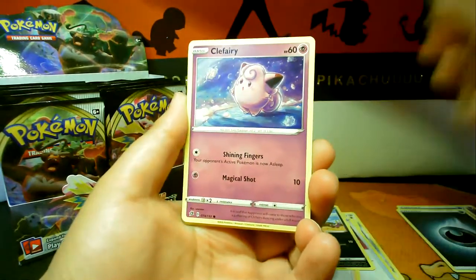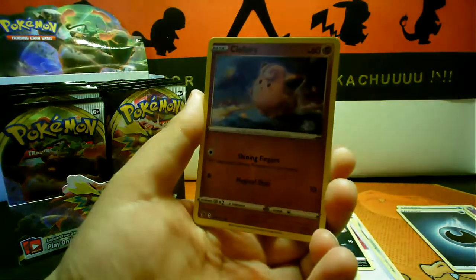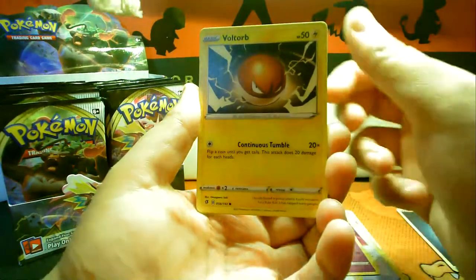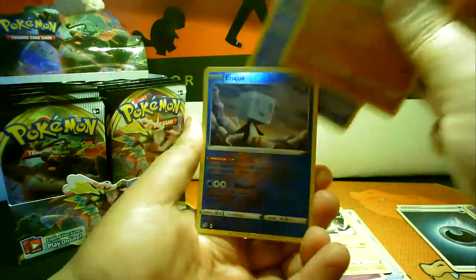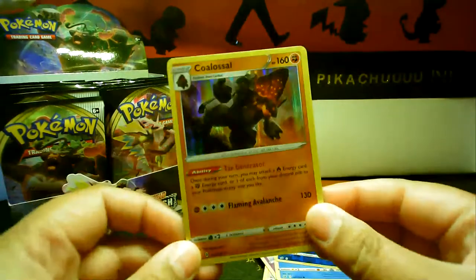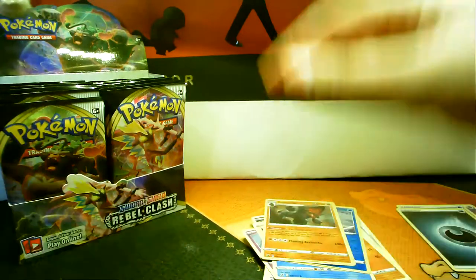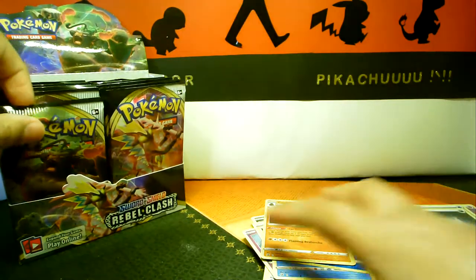Hyper rare Volcarona! That is amazing! Let me just adjust my light because it's shining in quite a bit. Voltorb, Nosepass — that's better lighting, isn't it? Wingull SQ — oh my god, look at how miscut that is! That is really badly miscut. Let me just adjust my light because my wee teddy's sticking out.